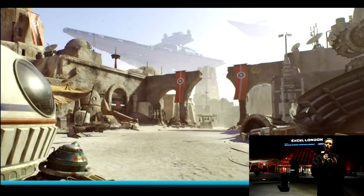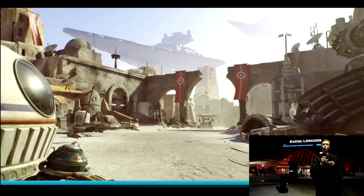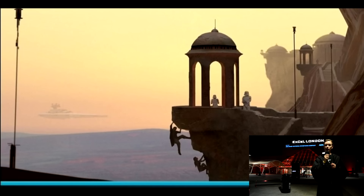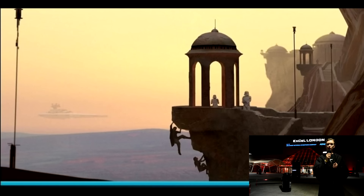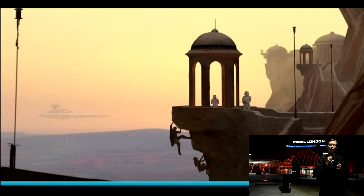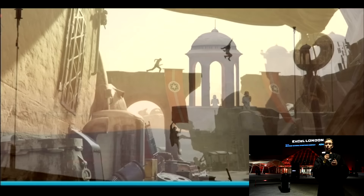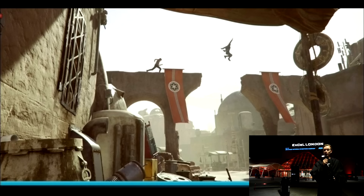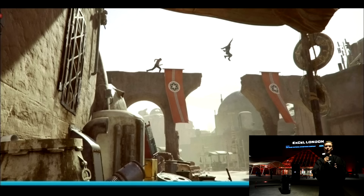Moving on, we did get a few more details regarding Amy Hennig's game. It wasn't much but she did leave a couple of hints, and we got to see two new pieces of concept art. In one image we see two rebels climbing up a wall and trying to stay hidden from stormtroopers — it looks like it may be the same planet from the first teaser. We also got to see another piece of art where characters are jumping between different pillars, a bit like some sort of parkour game.